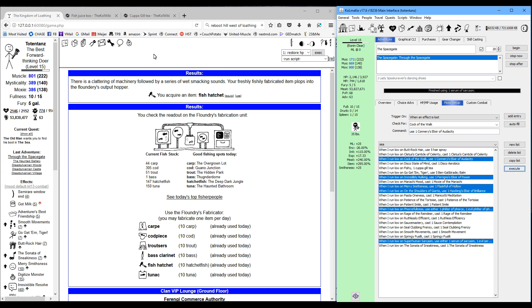Mysticality isn't going to matter as much because we're a Seal Clubber right now, but we will want to have decent mysticality once we get to that final fight because Yogurt is only going to be hurt by spells — you can't use physical attacks against her or you will die.